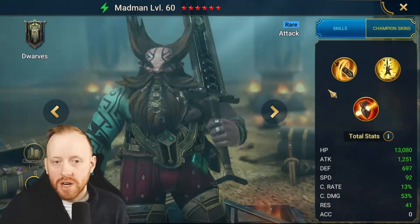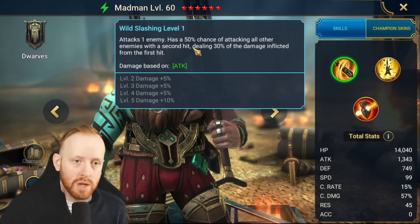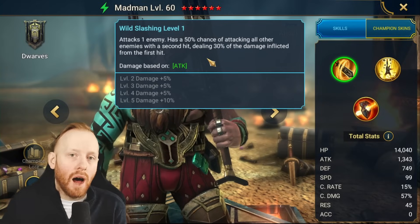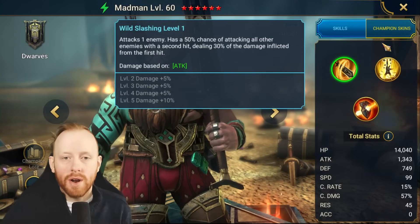With Madman, we're attacking one enemy and it has a 50% chance of attacking all other enemies — so it rolls the dice, one out of two chances — dealing 30% of the damage inflicted. So we get half the amount of the initial damage and also half the chance. That's the trade-off for having it on an A1.